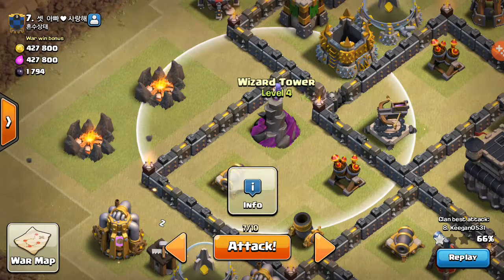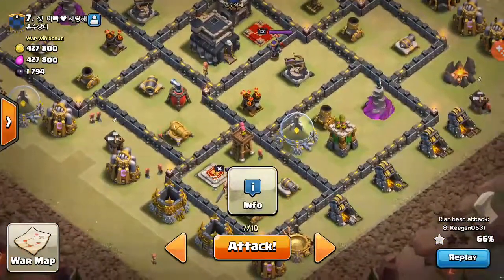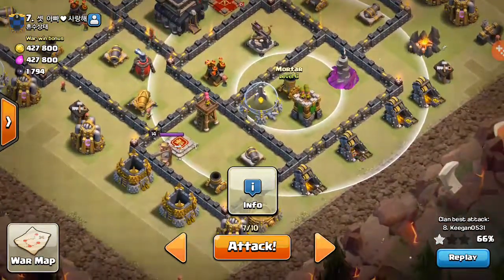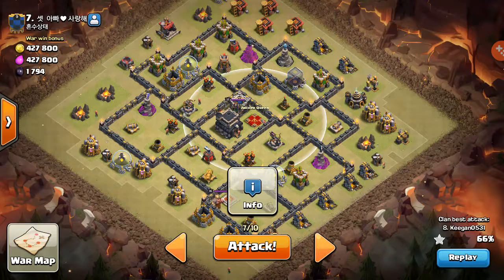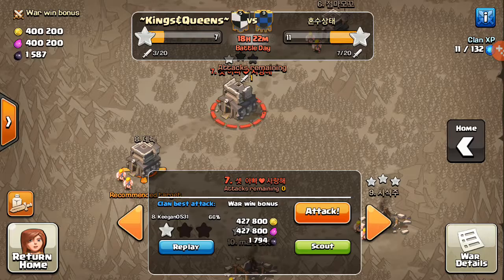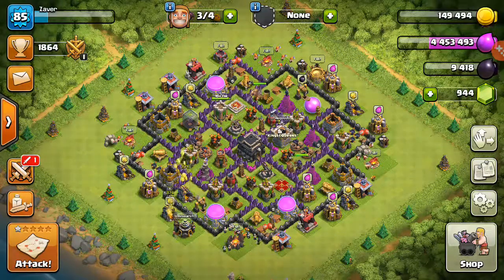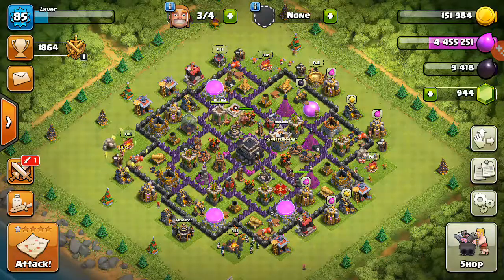Number seven got one-starred by number eight. Look at this guy — his walls are high and some of his towers are pretty strong. His walls are probably the thing that would screw up an attack, along with his king and queen since they're pretty strong.